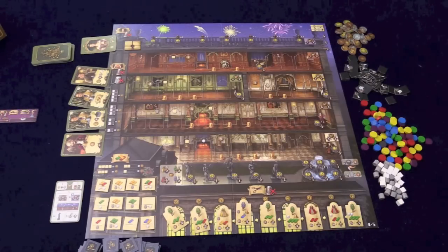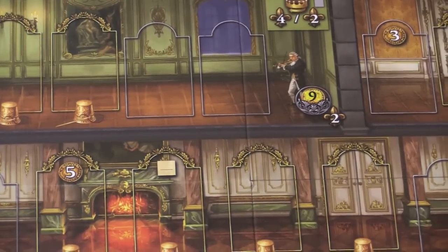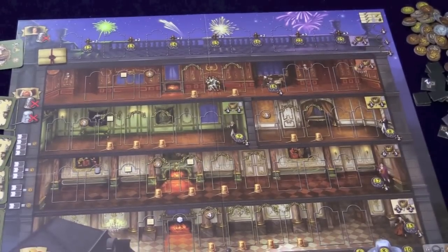There are a lot of pieces on the board. You can see this beautiful palace, and I have to say I'm really happy with the artwork here. It always has that kind of Where's Waldo feel where you're looking around — there's the king, I found the king. What you're trying to do with this board is get points.